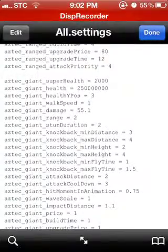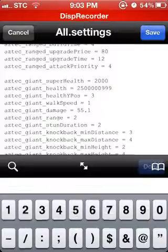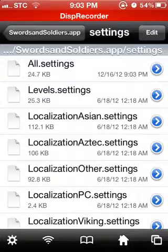Click edit and you change the health to whatever you want. I put the join price to one and build time to one — everything one — so it's super fast. Then you put save, done.